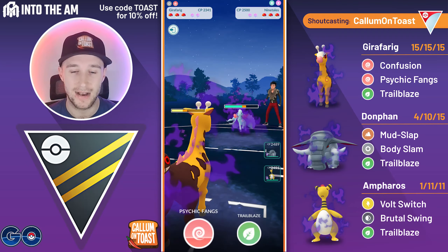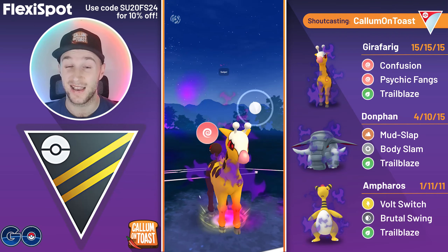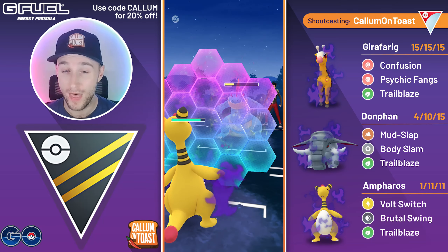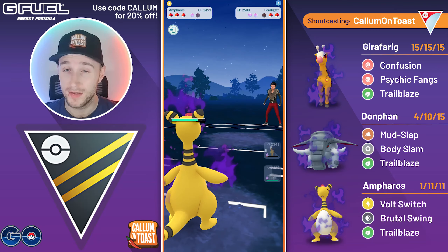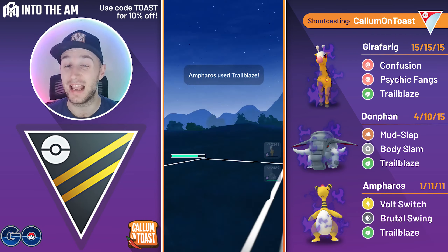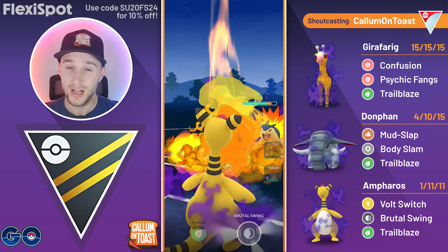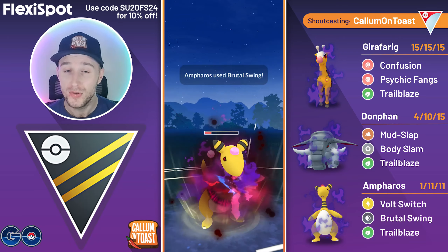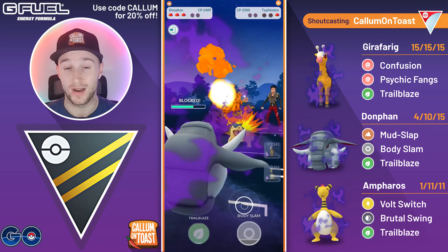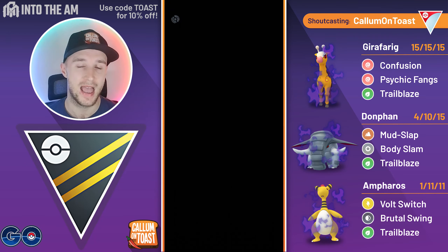Next battle: Shadow Alolan Ninetales in the lead. I soft lose the lead — we don't grab a shield — and the opponent swaps into Shadow Feraligatr. Because we went for Psychic Fangs I can shield once and go for the full farm down. Going straight for Trailblaze into the returning Ninetales — we win CMP which is nice, boosting attack. No shield on the Weatherball — opponent comes in with Shadow Typhlosion. Boosted Brutal Swing grabs the final shield. Shadow Donphan comes in — I safely shield the Thunder Punch bait; they're not reaching Blast Burn. We farm down, come out with Trailblaze loaded, and Trailblaze takes out the Alolan Ninetales. I take that game.